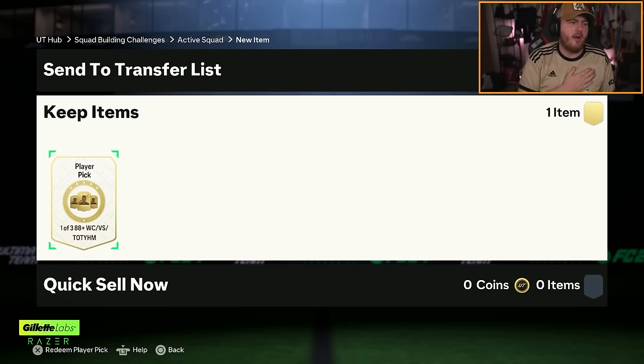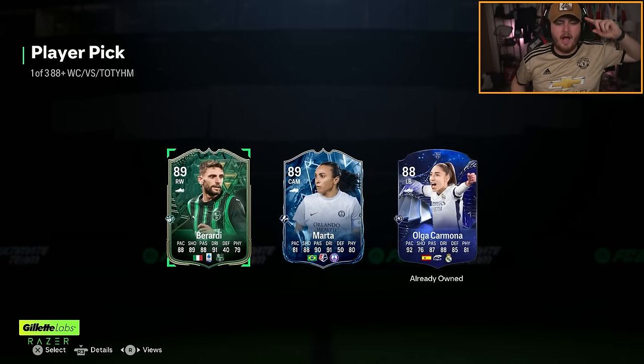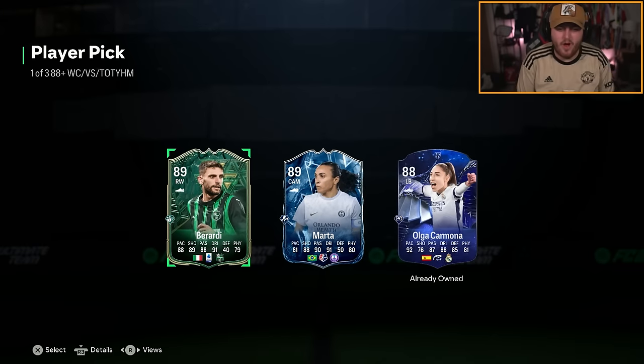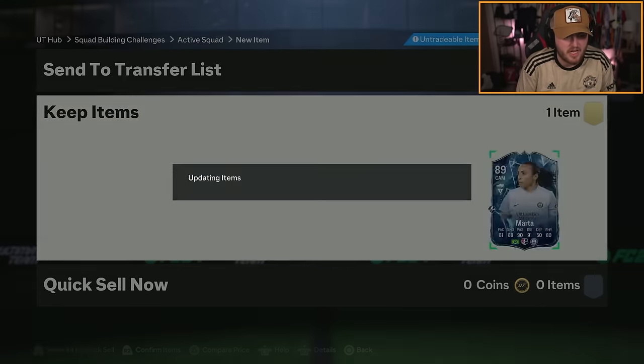We're wearing the United shirt and the goat hat, which means we want fire or ice Rashford - that's it, EA, come on. It didn't work. We got ourselves Ice Marta. We'll take Marta.